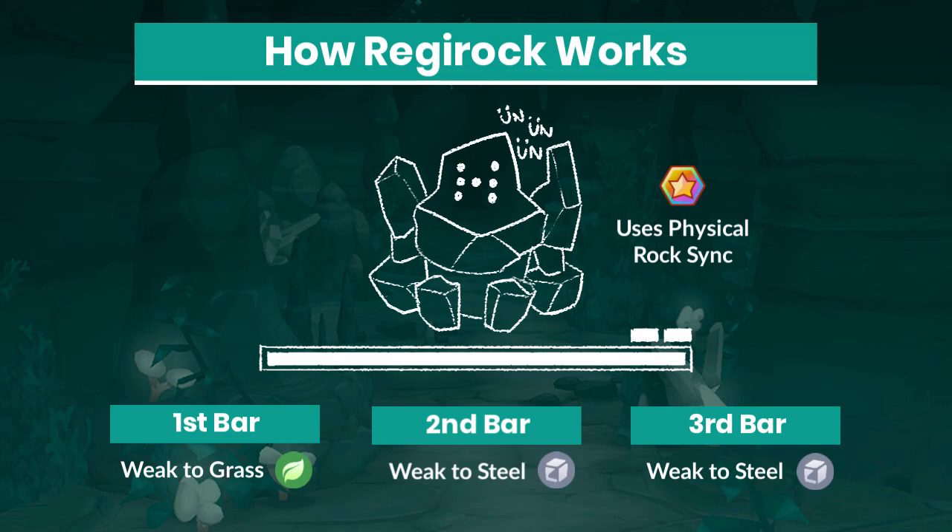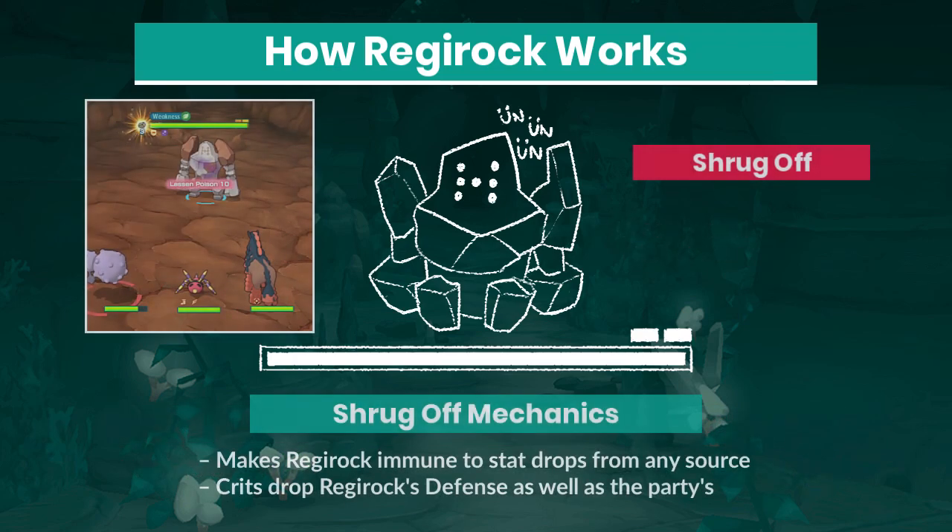With the exception of Hyper Beam, all of Regirock's attacks are physical. Regirock starts the battle weak to Grass, but when he reaches his second health bar he becomes weak to Steel for the remainder of the fight. Regirock has a passive called Shrug-Off that renders him immune to any stat drop. A side effect of this passive is that critical hits lower Regirock's and your party's defense, making crits the only way to debuff Regirock.